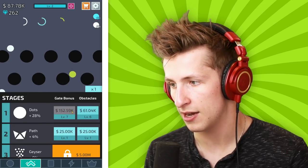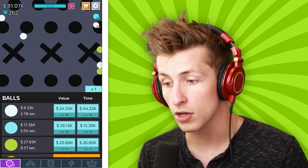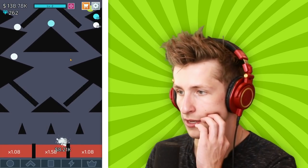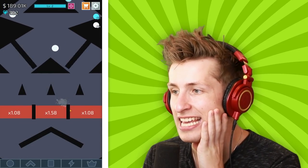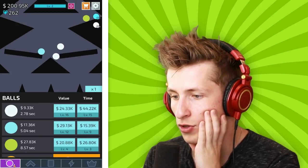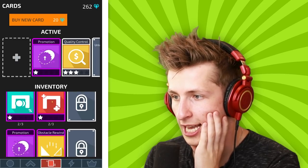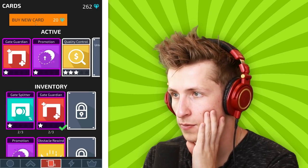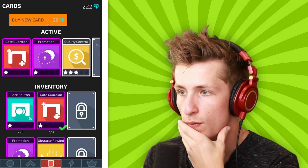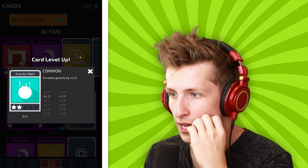We can keep upgrading all of these to around 20k. It's only 10k for the next path so we can level that one up too. Now when we unlock the next path it allows balls to fall through and keep multiplying. Wait, these are the red ones - these destroy balls, so instead of gate splitter we definitely want gate guardian.